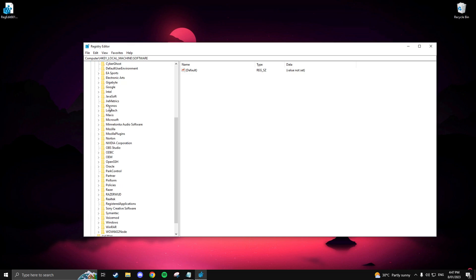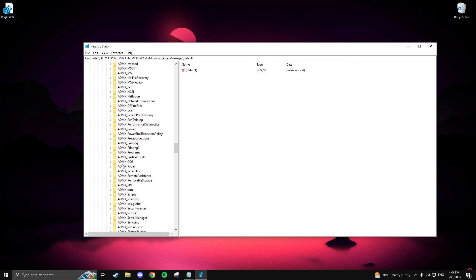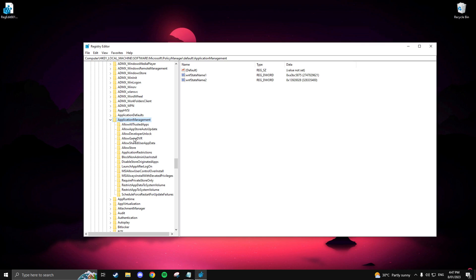Go to Software > Microsoft > Microsoft. Now you want to locate Policy Manager. Once located, expand it and expand Default. Go ahead and expand Application Manager. Inside the Game DVR folder, find the value folder and change the value data from 1 to 0.